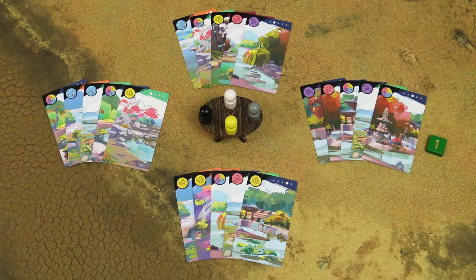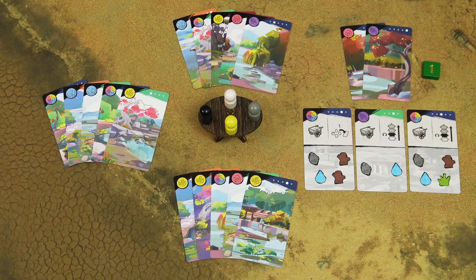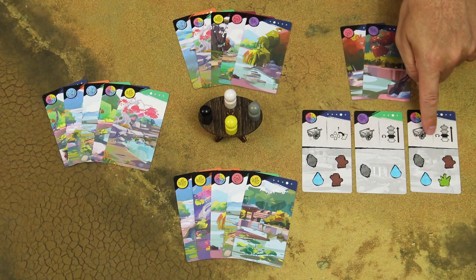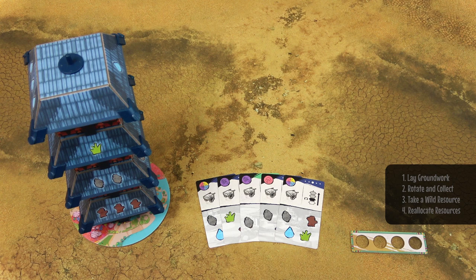In Four Gardens, players take turns starting with the first player and then go in a clockwise direction. On your turn, you must perform three actions and for each action you have to use one card from your hand. You can choose from four different actions and play them in any order you want. You can also play the same action multiple times.